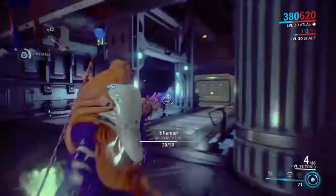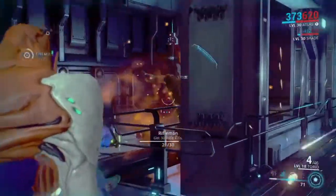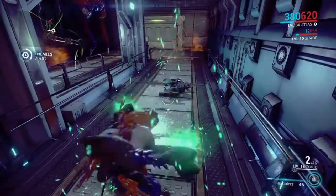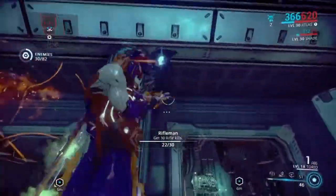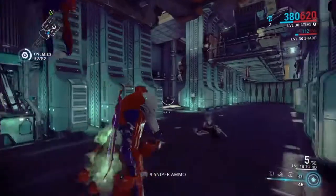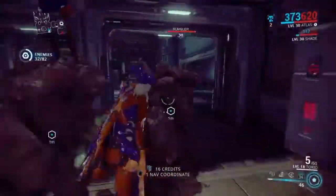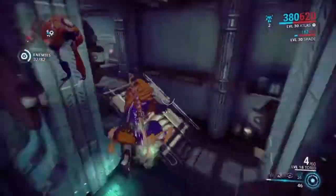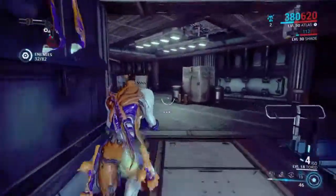I'm about to show you guys the last move — R1 and Triangle. This one is Rumblers. Depending on your mods, they become bigger or smaller. Mods like Flow and Continuity make them last longer and stay bigger. I suggest getting Primed Flow or Primed Continuity — they're only found in the void trader or trade chat, and they do cost a lot when trading with people because they're primed.